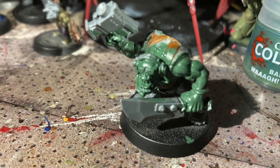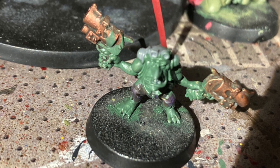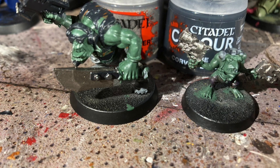I used a base colour of wild flesh on all of the orcs and Gretchen's skin. Now I'm using Leadbelcher and Corvus Black for any of the choppers, the guns, the headphones, the sunglasses, or the shirt.